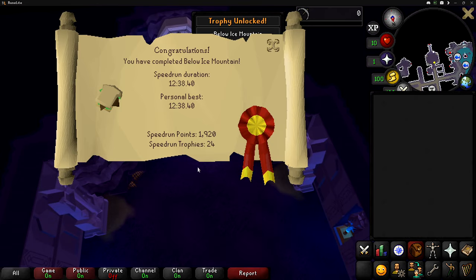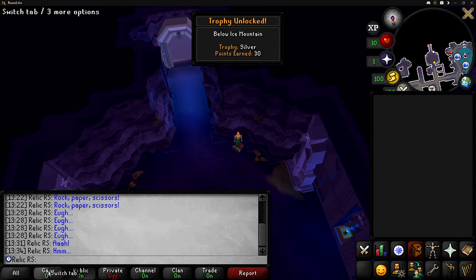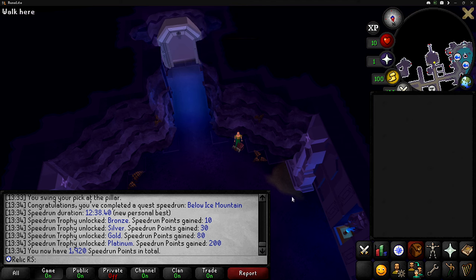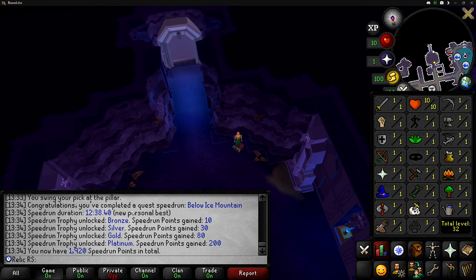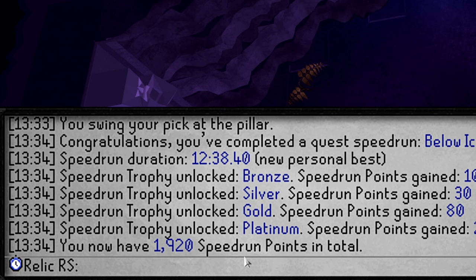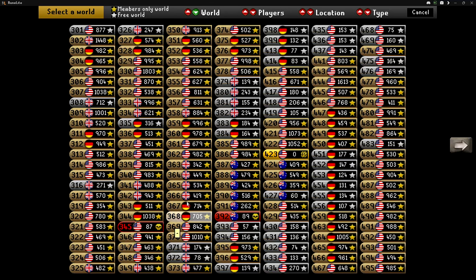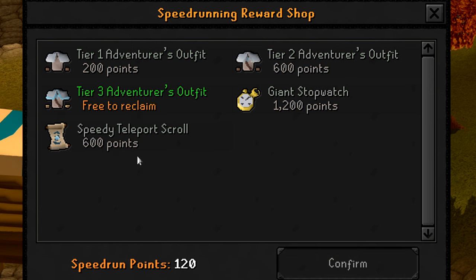We are finally done speedrunning. I enjoyed doing it, but this last quest - Below Ice Mountain - screwed me so many times when I kept burning the bread. Why they don't give you 99 cooking to do this quest, I don't know. But after getting platinum in every single quest that we did, we are ending our speedruns with 1,920 speedrun points. If we log out and switch to a regular world and talk to Eliza, with our 1,800 points we are able to buy the Tier 3 Adventurer's outfit, leaving us with 120 speedrun points. In the future if we ever wanted to go for the speedy teleport scroll or the giant stopwatch, we can always come back.